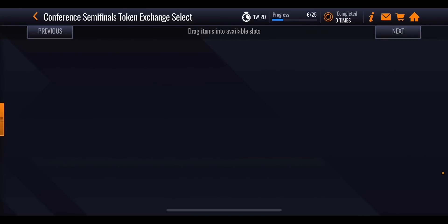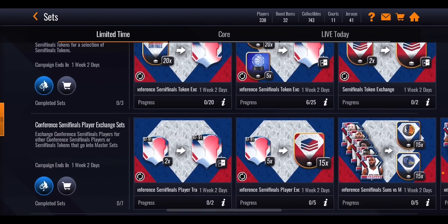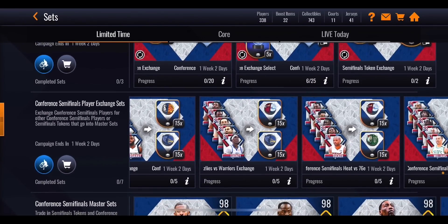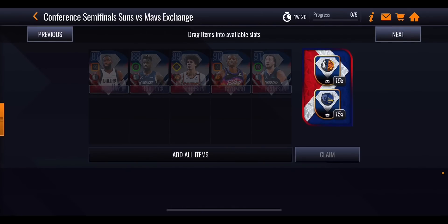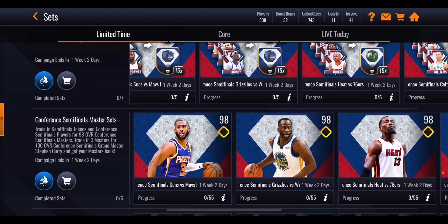The select pack is so much better than the basic pack because it's going to help you a lot more in getting through the promo. Once you've got the players, go over to the exchange sets. You're going to exchange one of each different overall player — 87, 88, 89, 90 and 91 — and each exchange set gets you 15 of both team tokens required to get yourself the master.